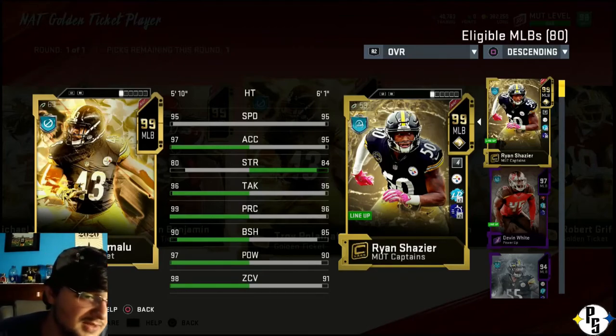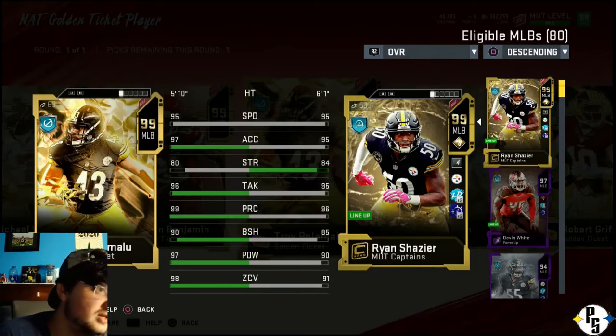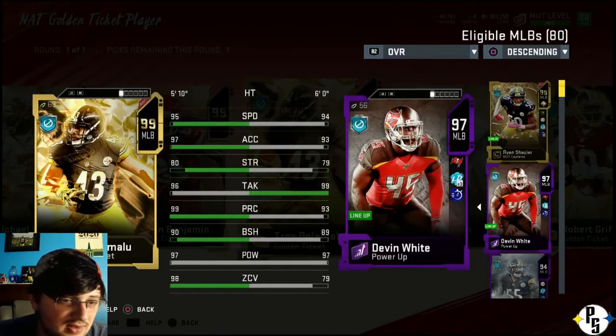Everyone should have Shazir at this point. They had stuff throughout the year, and then they even have the wins now - if you get a certain amount of wins, you can get Shazir to a 99 and get the spare or extra team captain tokens. But if you look, they got the same speed. Troy's got a little more acceleration. Besides strength, he kind of just inches out Ryan in some stats, and in others he's got a big difference.